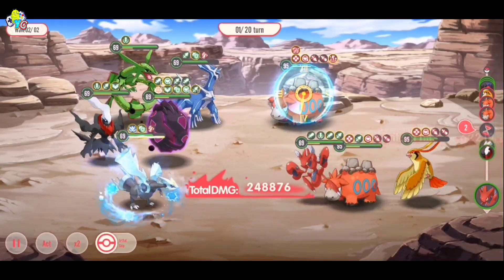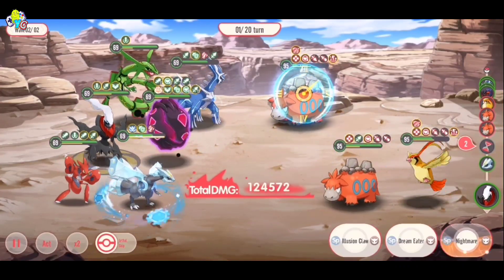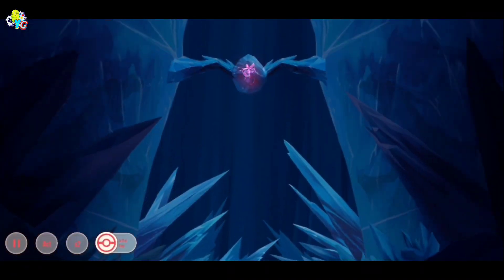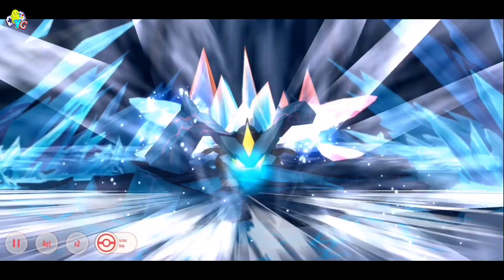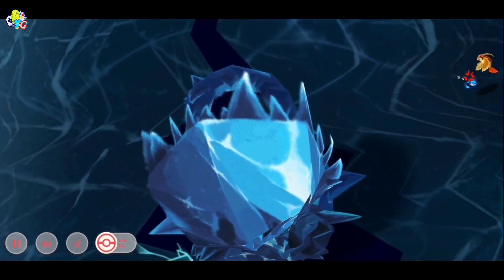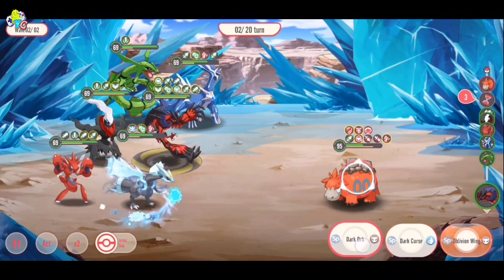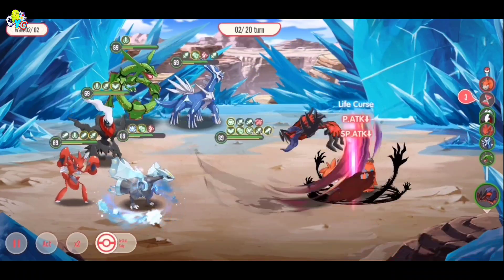The passive is a team attack type which increases the whole team's special and physical attack by 10%. For Rayquaza specifically, the defending opponent can only use 50% of its lower stat — either special defense or physical defense — while defending against Rayquaza's attack. At 8 stars, Rayquaza ignores all buffs on the opponent while attacking.